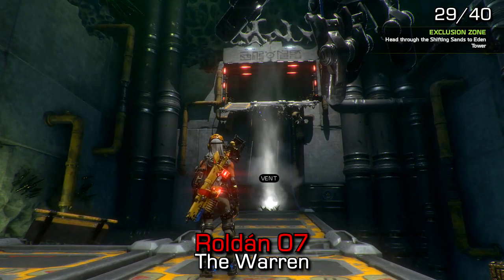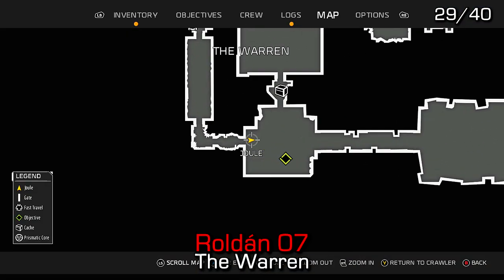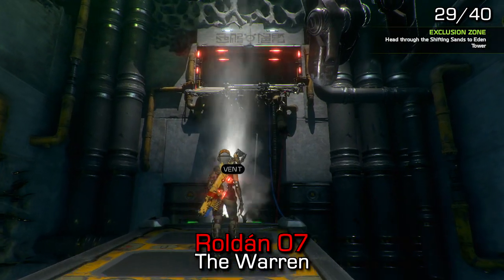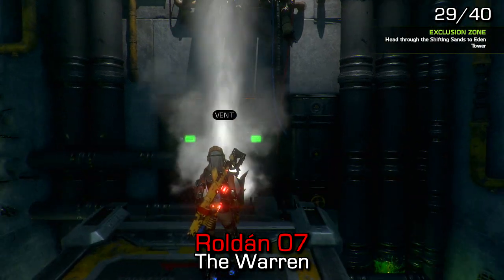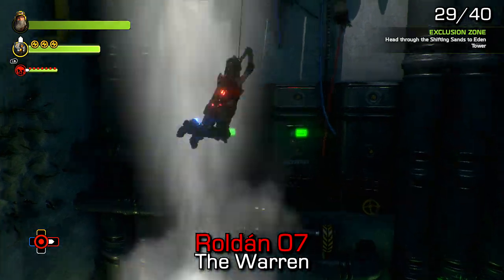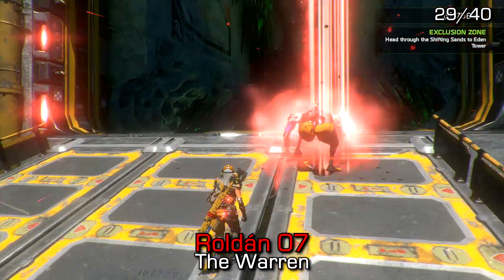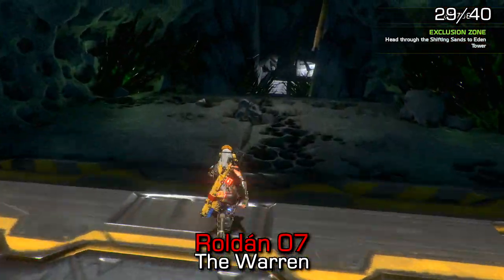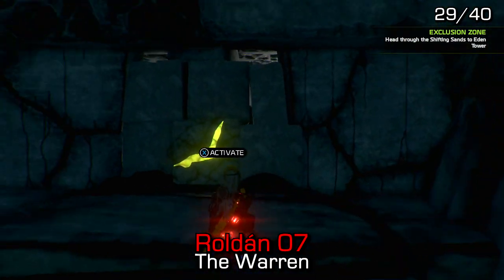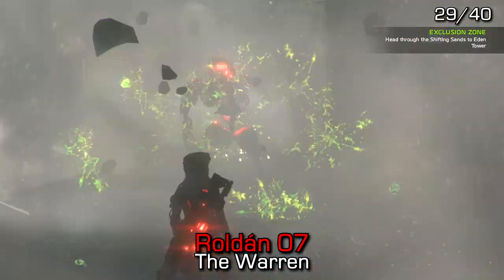Roldan number 7, one of the hardest to find, is also inside the Warren. You will need the ape frame and the flyer frame. Use the flyer frame to get across the gap from the entrance instead of going deep inside the dungeon. After flying across, jump down the ledge and turn around to see a wall that you can activate with the ape frame — and behind that wall you'll find Roldan number 7.